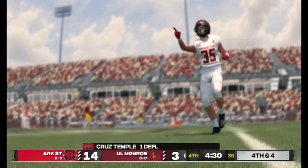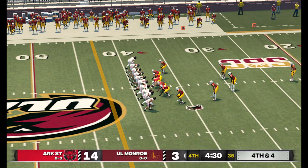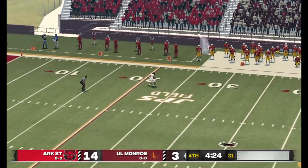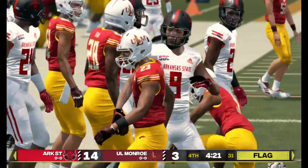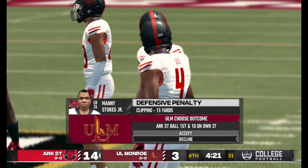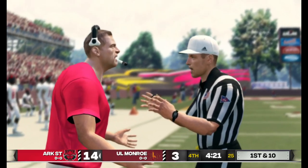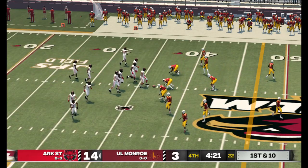He blares it and almost had it intercepted. These special teams have done it before blocking punts — it looks like they're coming after this one. Jackson fields it at the 24, gets to about the 37-yard line. There's a penalty — clipping, receiving team. Not a bad return. From their own 37-yard line, first down.